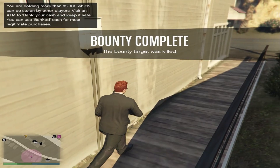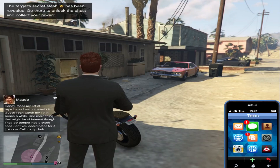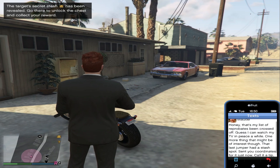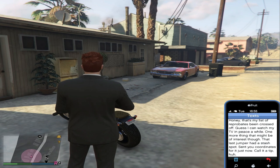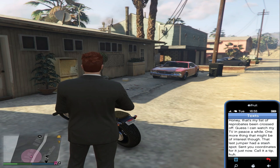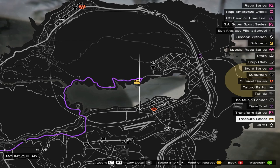Now you'll get an email from Maude saying that the last bounty had a stash stored somewhere and she's given you the location as a tip. You have to go to that location on the map — it may be different for you. I'm going to show you my location which I received from Maude.